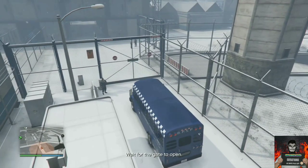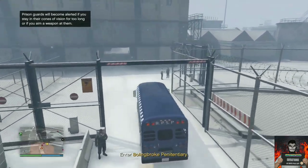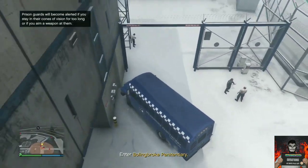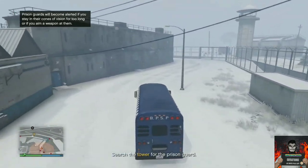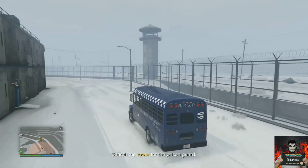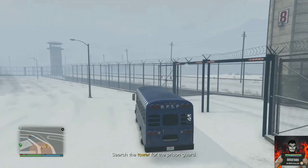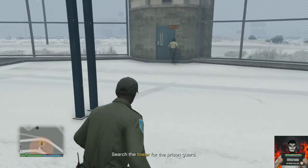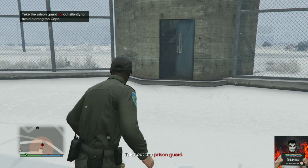Once the gate is open, drive in and take the prison bus all the way to the right, following the route in the video. You should see a prison tower coming up on the inside. Once you see it, get out of the prison bus and sneak up — use a silencer or melee weapon to kill the security guards.